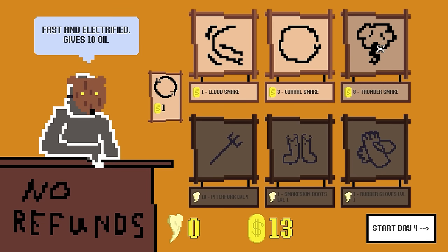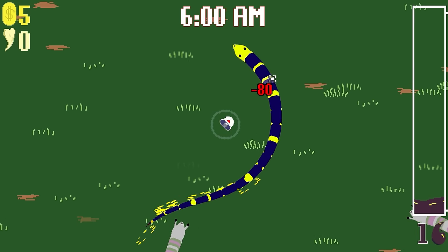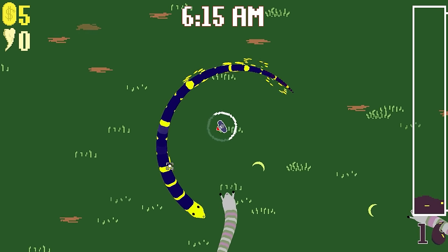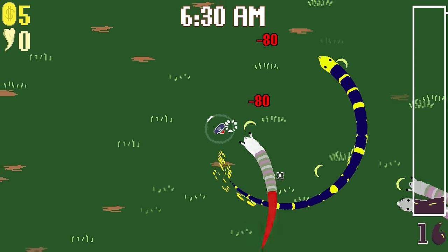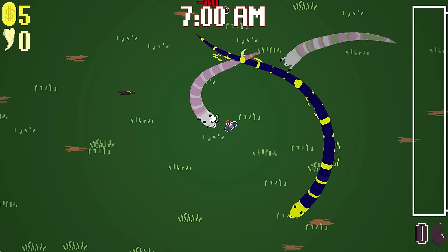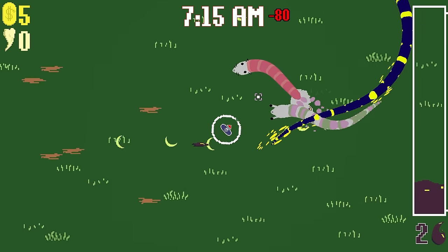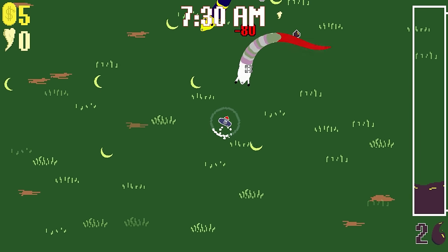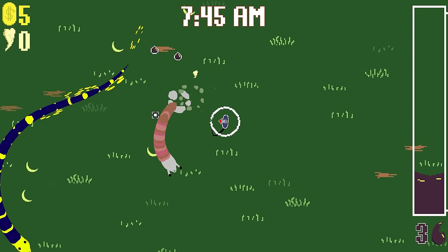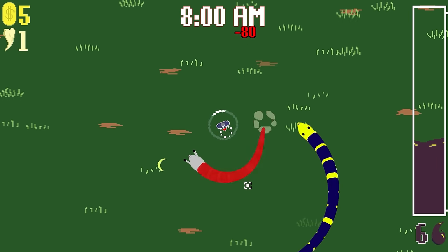Oh, thundersnake! Fast, electrified, gives 10 oil. Are we ready for that? We're gonna damn well try. Oh god, he is fast, and he's long — look how long a boy that is. I need to watch out. I took a hit. As long as I've got some oil in the can, I can be the boy who lived. But if all of our oil disappears, then bad times.